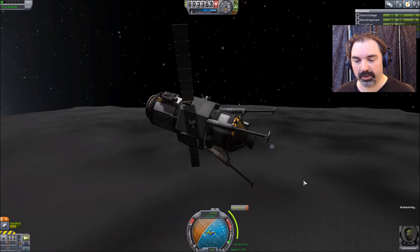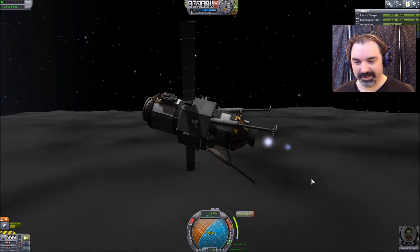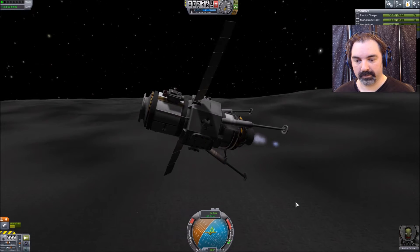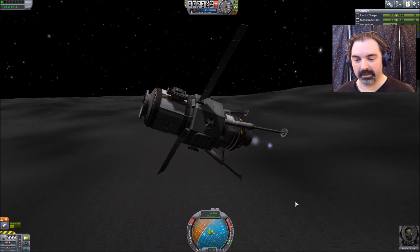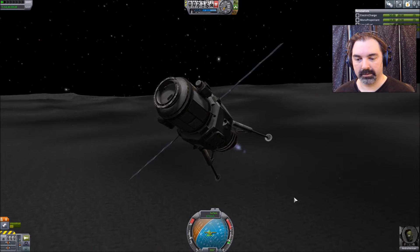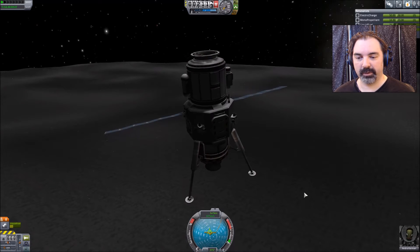Just because this thing is so unruly to control, I'll do 50% throttle right here. This thing is rough. We're hitting the brakes trying to get this thing to land on Ike. Looks like 1.5 is my magic number, and I do not have enough liquid fuel to get up again.